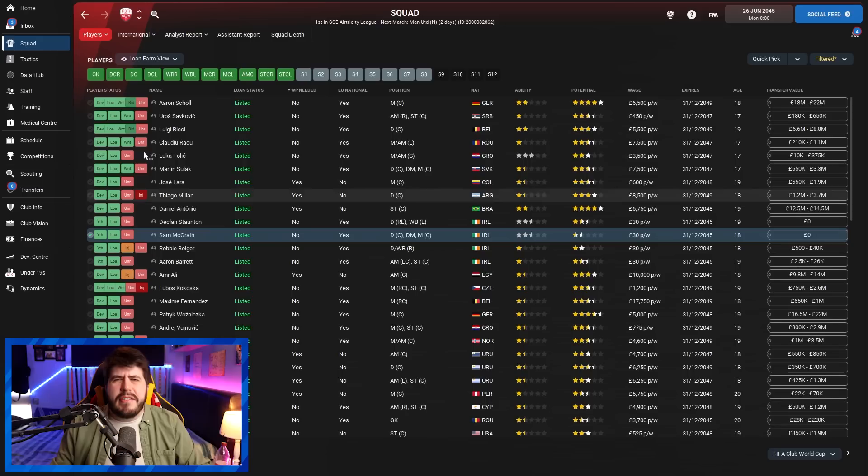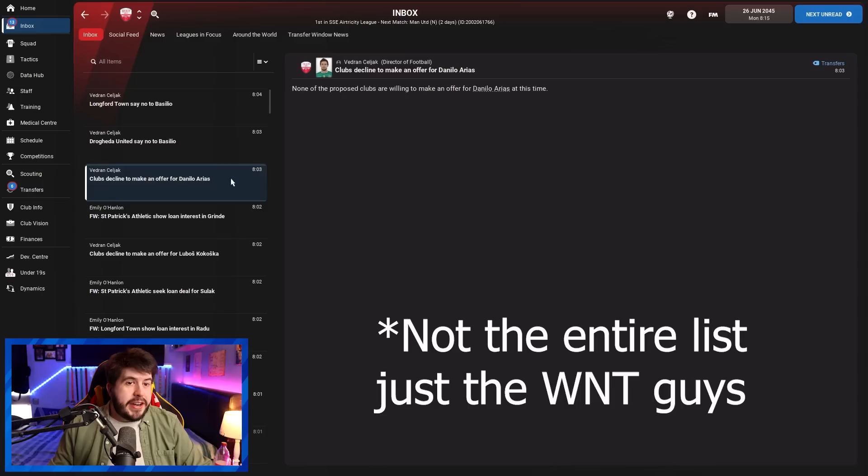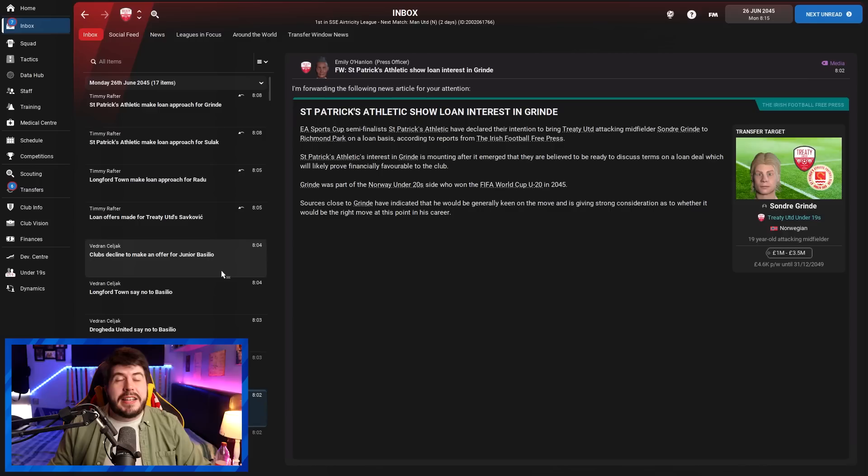The reason this view is so helpful is that with one look you can just scroll down the list, hover over those wanted symbols, and see that so many of these players are now wanted by other sides in our league. So all we need to do now is go down the list, find any player with the wanted symbol, and offer those same players out again — literally one day after the first time. And I guarantee almost all of them will suddenly have loan bids coming in from the very clubs that said no. It's almost like the first offer just alerts clubs to availability but doesn't make them act; the second offer seems to force them into action.